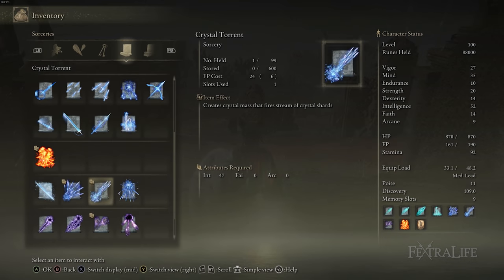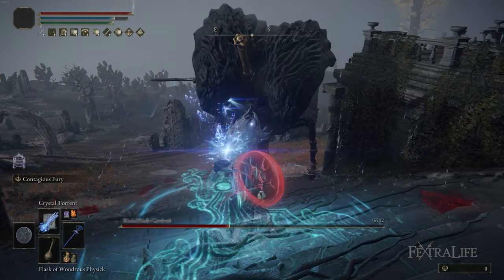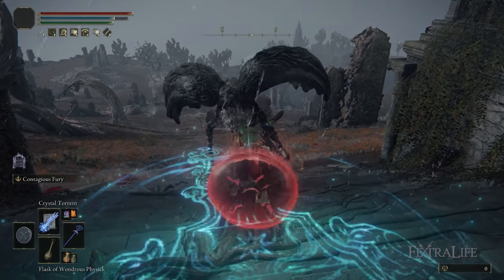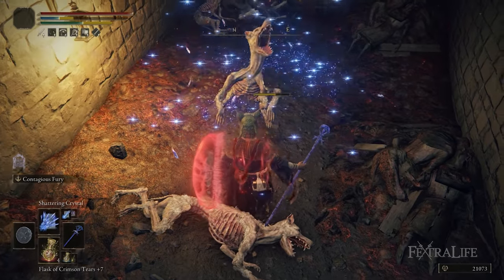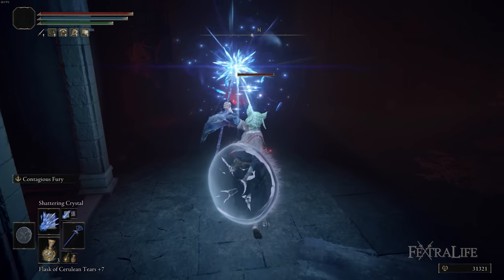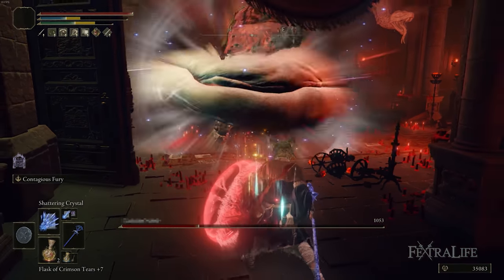The two Crystal spells I use in this build are Crystal Torrent and Shattering Crystal. Crystal Torrent is a channeled spell — kind of like Comet Azure — that keeps shooting crystals out, and it is an absolute beast and boss melter. In co-op or when you can set up ahead of time, you can absolutely shred a boss's health bar before they respond. Shattering Crystal is like a shotgun blast in front of you with a bunch of projectiles hitting a wide area, dealing really good damage and is excellent against big enemies. You can also charge it for increased damage.